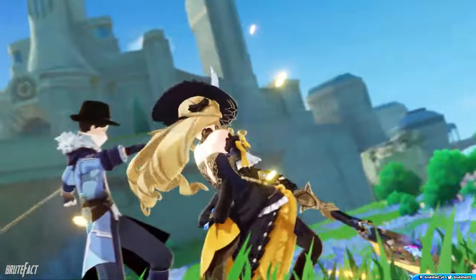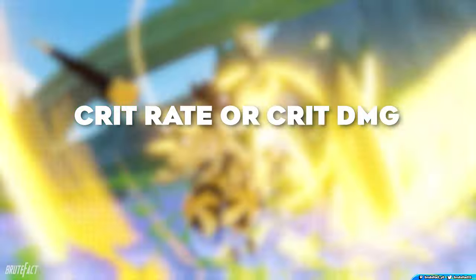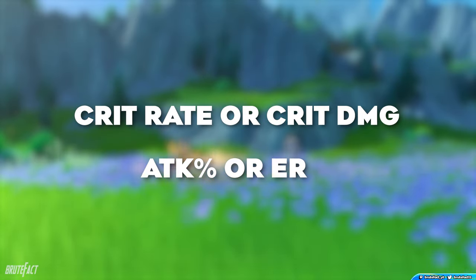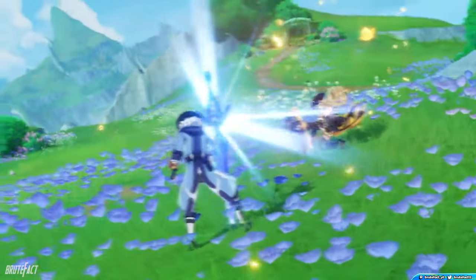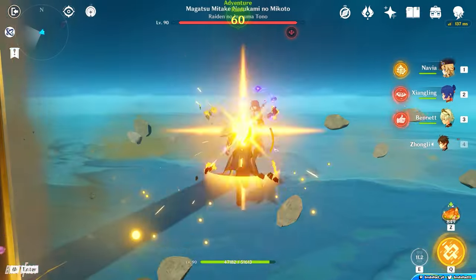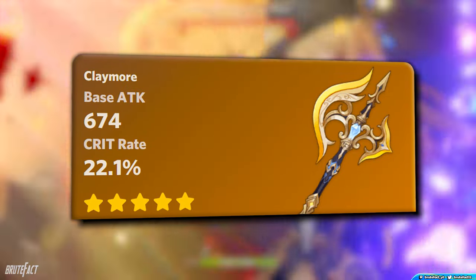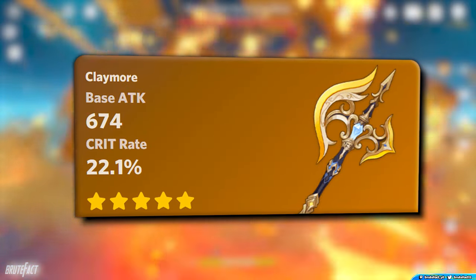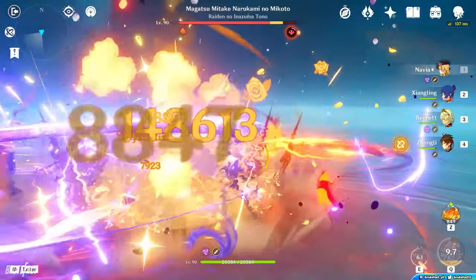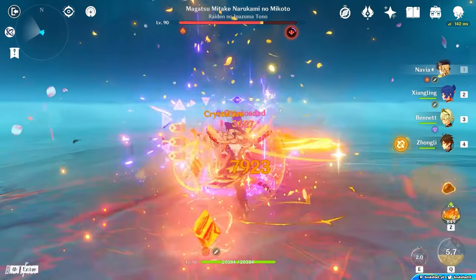There are quite a few weapon options for Navia. If possible, your weapon should focus on Crit Rate or Crit Damage, with Attack% or Energy Recharge as good backup options. Navia's best-in-slot is her signature weapon, Verdict. It has a relatively high base attack, and its sub-stat provides Crit Rate. The passive is also perfect for Navia's kit — when characters in your party obtain Elemental Shards from Crystallize Reactions, the equipping character gains 1 seal, increasing Navia's Elemental Skill Damage by 18%.